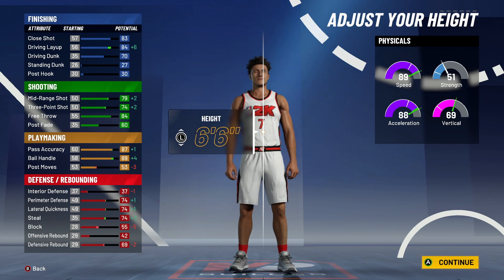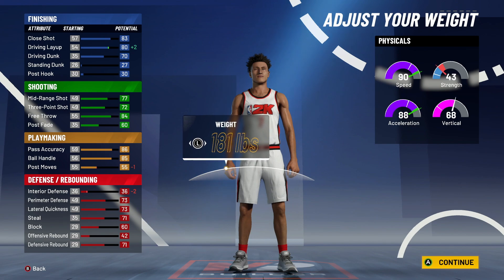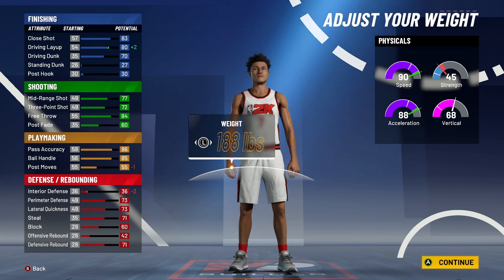So you got to go 6-7. Don't go 6-6 because you might as well just make it a point guard at that point. You got to go 188. I'm going 188 because if you look at the stats you can tell — you get the most speed, most acceleration, but you also see how the strength just goes down to 43 and your speed and acceleration stays the same. That's why I put it to 188 instead of minimum.